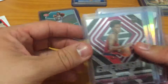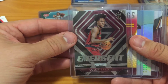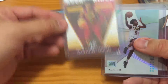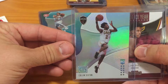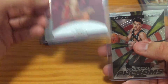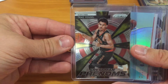Another guy to get into — Colin Sexton. Like I said, he's gonna be running the show, it's gonna be probably his team next year. The Emergent from Prism, we got a Don Ross Rookie Kings, we also have his base Status rookie and one of his Rookies of the Year Contenders.